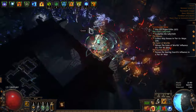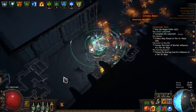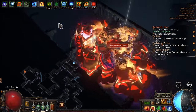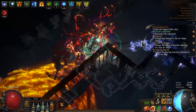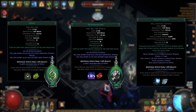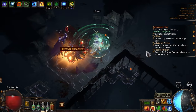Before I do that, a small digression because I would like to talk about this build. There were a lot of comments under my last video that this is a very squishy build, but that's not really true. When I made this cold Blade Vortex variant I knew that my video would be watched by a lot of new players, so I decided to focus on defense. I use Grace, Determination, and Tempest Shield, and I think I have a relatively strong build.